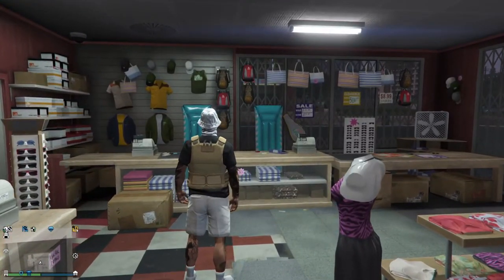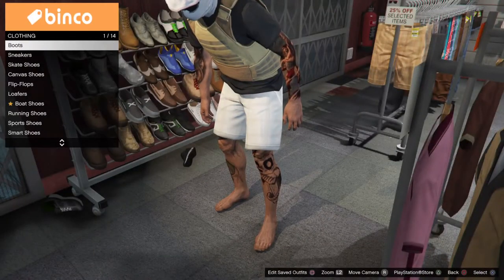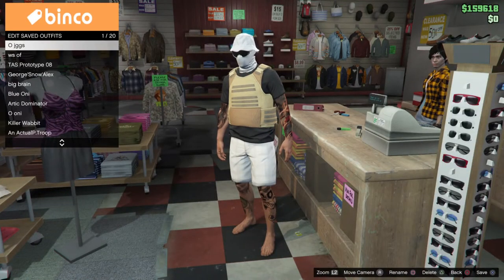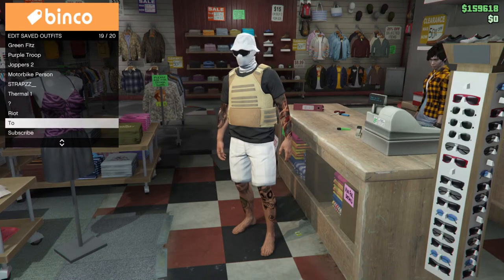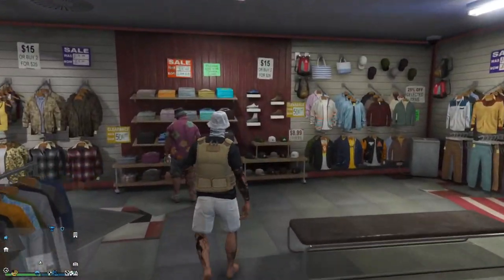Once you have that equipped, make sure to take off the shoes. Now you want to save this outfit to any slot - you can overwrite one. Once you've overwritten and saved, go to your shoes and equip Gray Skate Shoes.